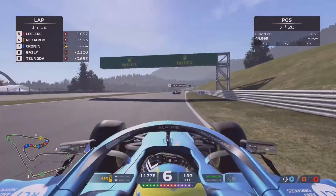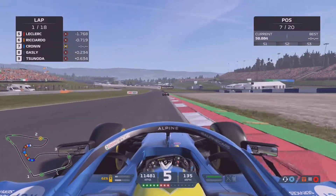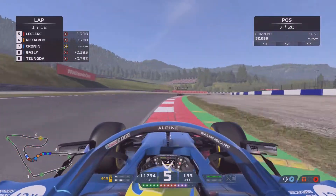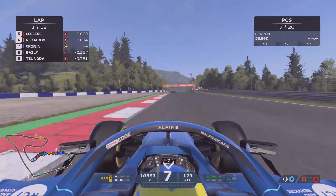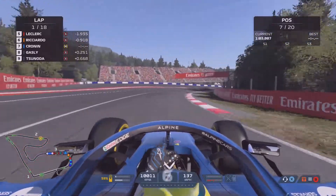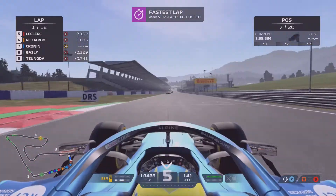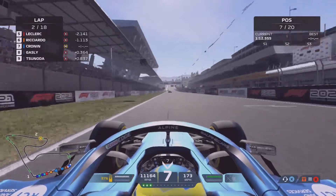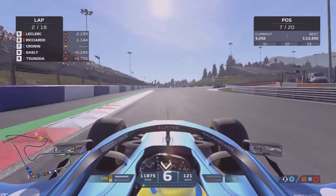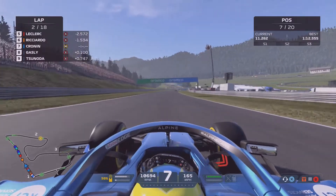We're up into P7 now. Sainz dropped back — almost out of the points. Gasly's on our inside; we squeeze him, he falls back. We've got a decent momentum but now have to chase Daniel Ricciardo. I doubt we'll be able to — we're on mediums, he's on softs, and we're in the seventh or eighth fastest car. Gasly is still right behind us as we complete lap one with 17 more laps to go. He hasn't got DRS yet, but he's still very close.